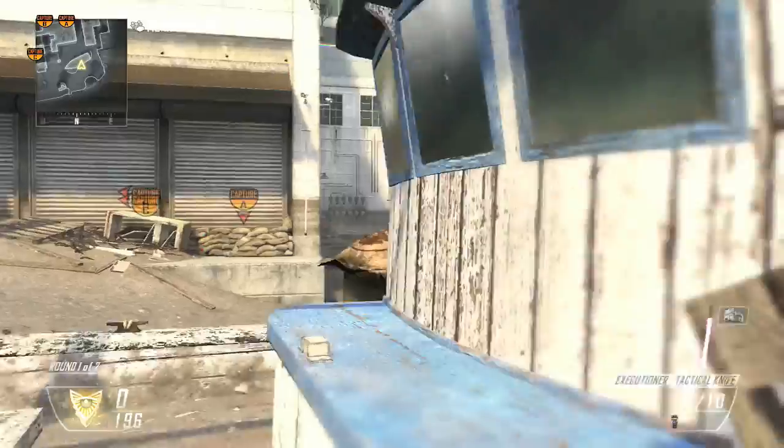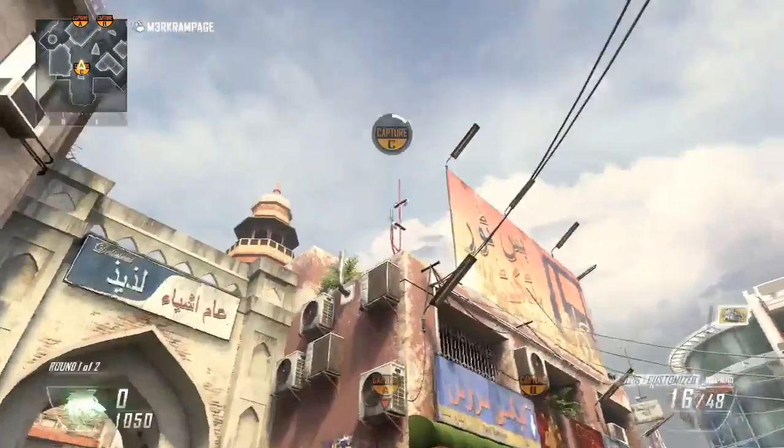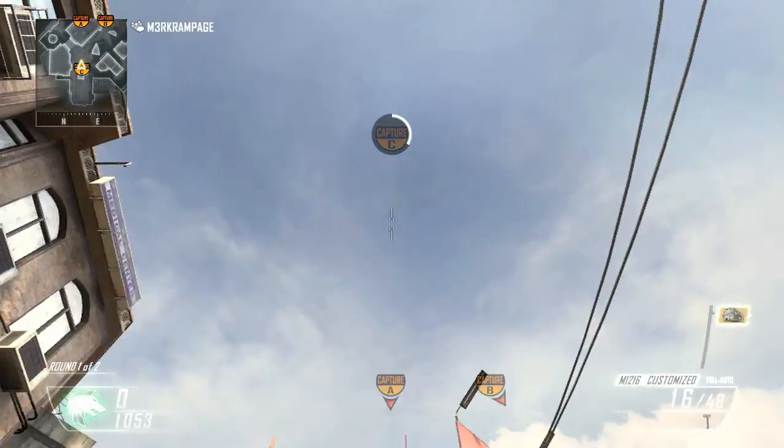Finally over here, for the last spot, we're gonna be showing this boat over here. No one really uses it, however it is a nice little head glitch — maybe catch some enemies off guard if they're coming over here.